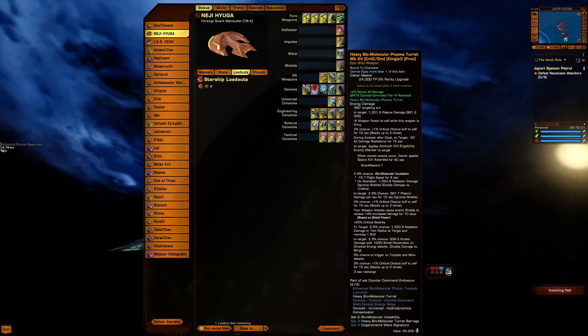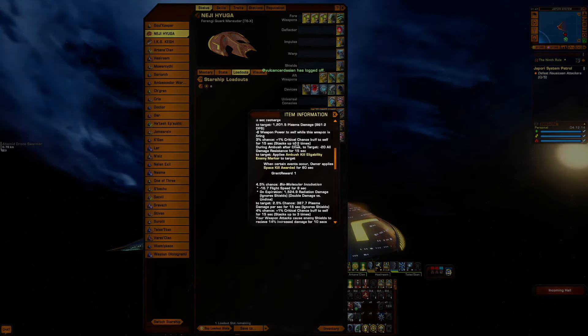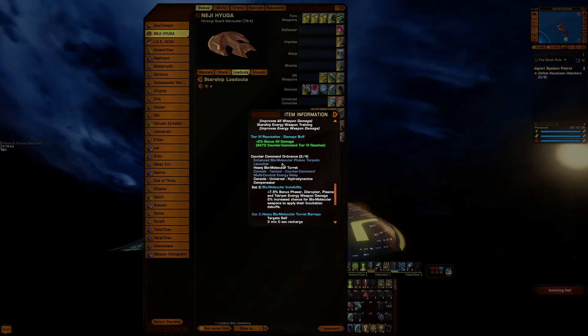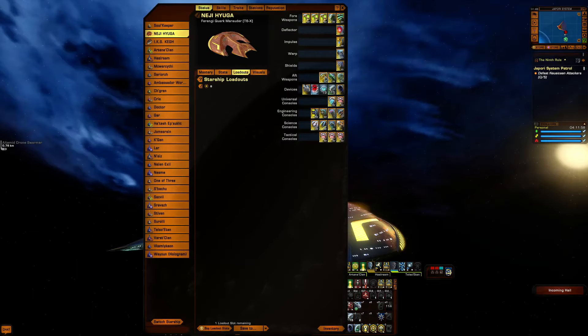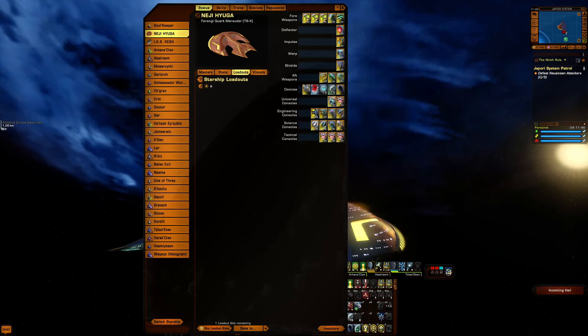We got the heavy biomolecular plasma turret in the back with its console for 7.5 plasma damage. I get the extra two percent damage because I'm using a set piece from reputation. Even though it says bonus, it's not category two — it's still category one. There's a Ferengi omni-directional on this build also.